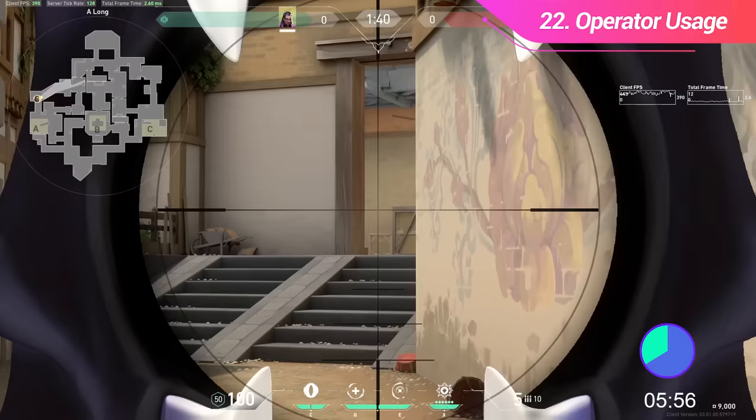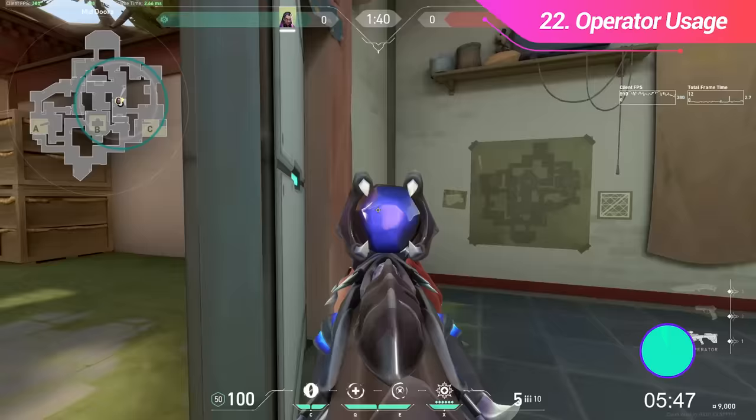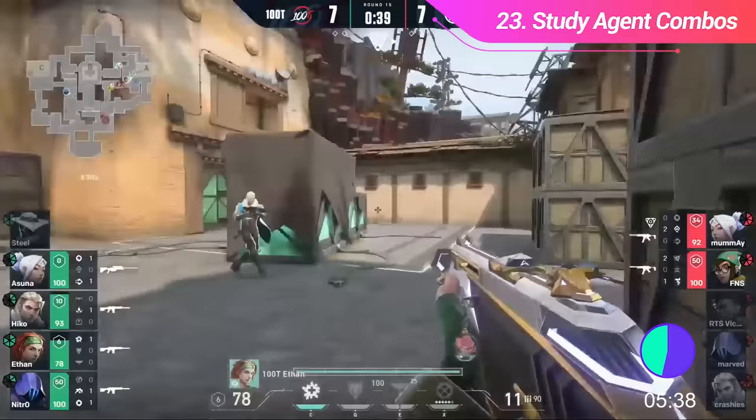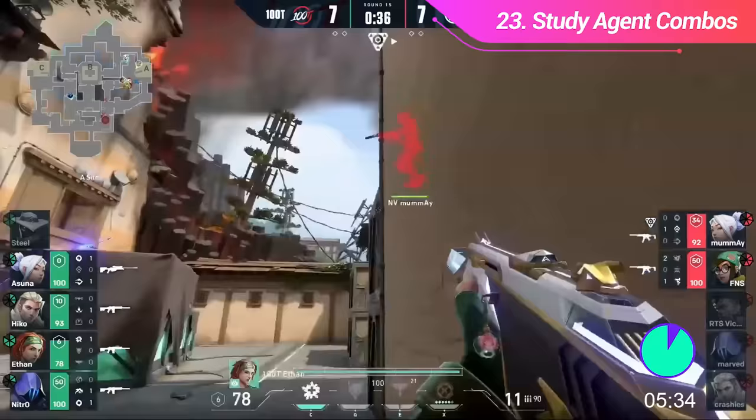The Operator is a tool and should be used as such. If the enemy team is dry peeking a lot of angles, maybe it's time to pick up an Operator and punish them. If you're the only duelist on your team playing Reyna, maybe it's not the time — your team probably needs you on the frontline. Try to combo your utility with other players. If your Sova is throwing a recon onto site for a retake, that's a good time for your Omen Blind, Raze Grenade, and Brimstone Ult. The enemy can only deal with so much utility at once.